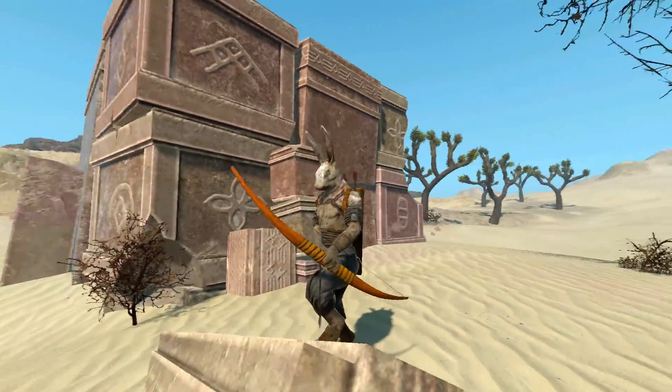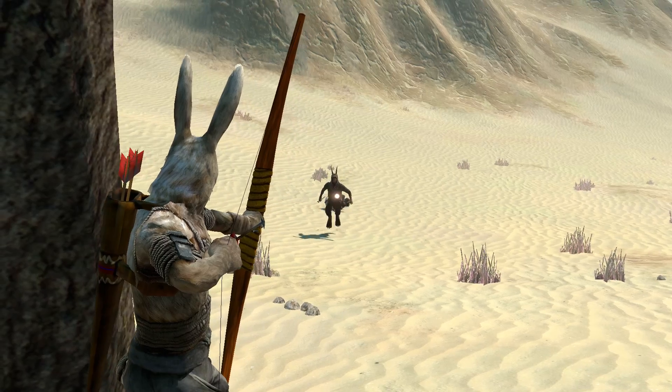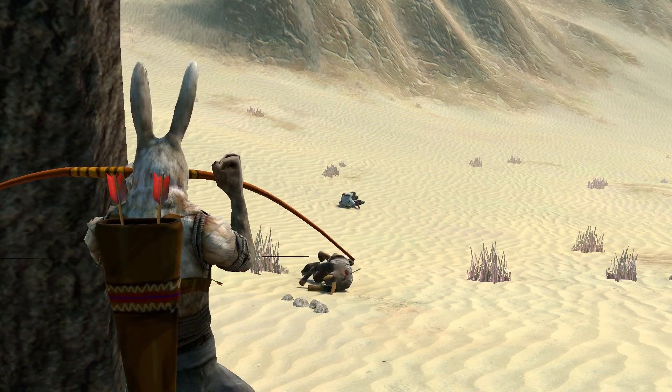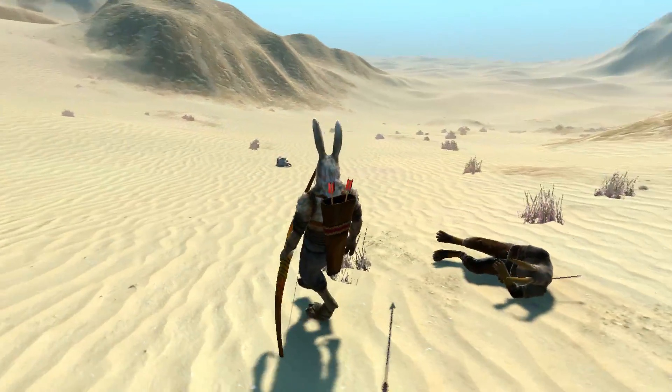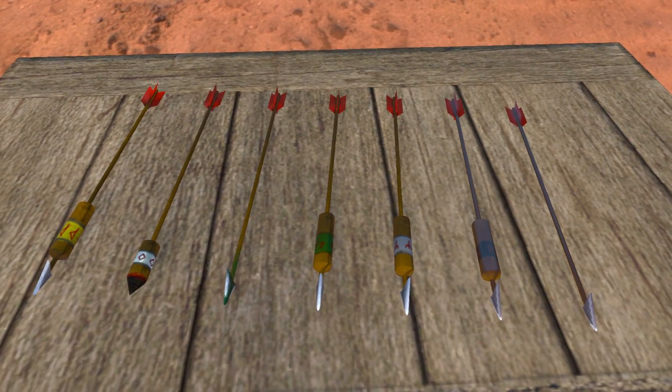Bows and arrows have been requested since the early days of Overgrowth development. This feature becomes a reality with the bow and arrow mod by Girth. It includes a bow, a quiver, and a wide range of arrow types.